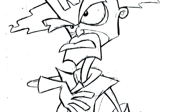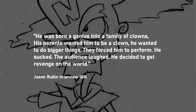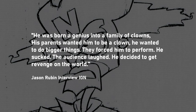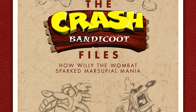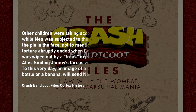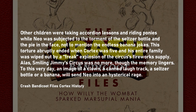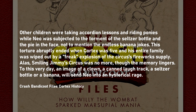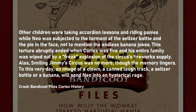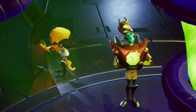He was born a genius into a family of clowns. His parents wanted him to be a clown; he wanted to do bigger things. They forced him to perform, he sucked, the audience laughed, and he decided to get revenge on the world. According to the Crash Bandicoot Files art book published in 2018: 'Other children were taking accordion lessons while Neo was subjected to the torment of the seltzer bottle and the pie in the face. This torture abruptly ended when Cortex was five, and his entire family was wiped out by a freak explosion of the circus's fireworks supply.' A creature of wild mood swings, Cortex may be insanely gleeful at one moment, then plunged into deep depression the next.